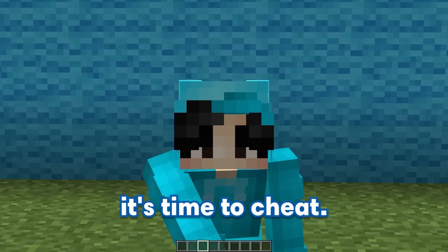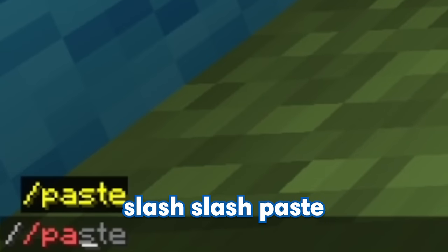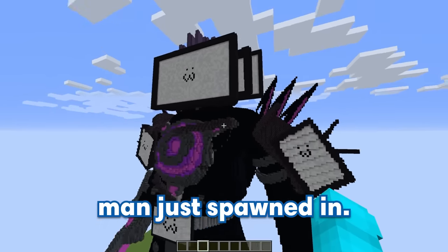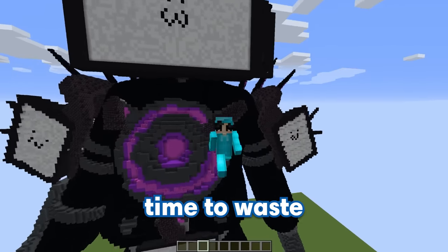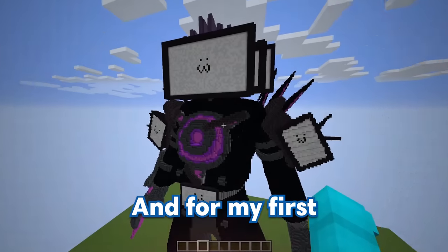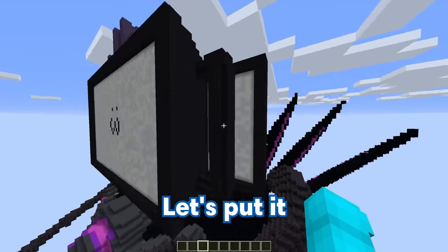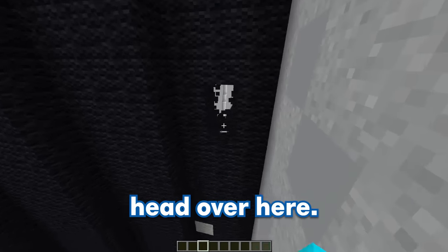Now that GE can't hear me anymore, it's time to cheat. Let me just go and type slash slash paste. Holy moly, our Upgraded Titan TV Man just spawned in. We're so ahead of GE right now, but there's no time to waste because we've got to put in some traps. For my first trap, I'm going to be making a fake entrance. Hmm, let's put it right on the side of TV Man's head over here.